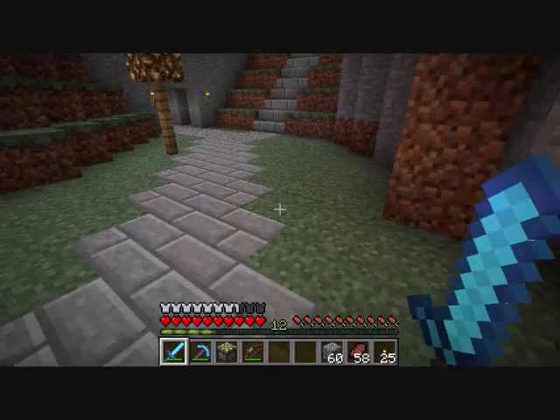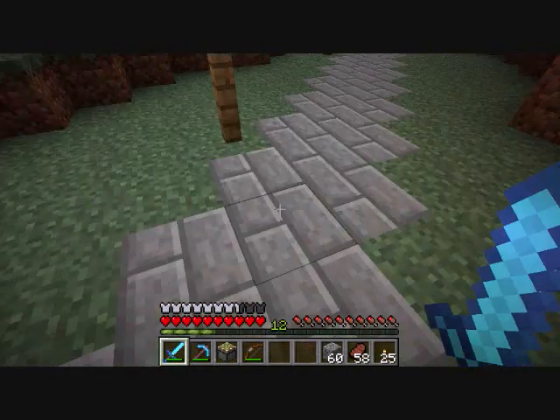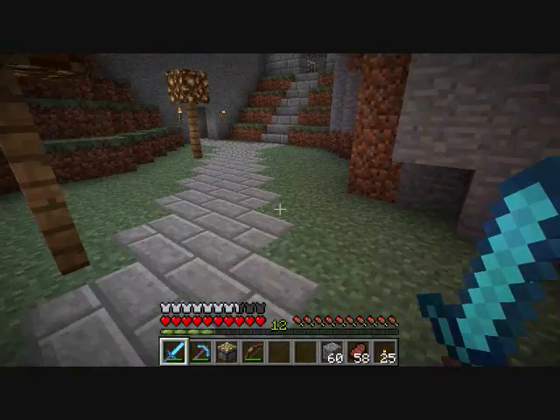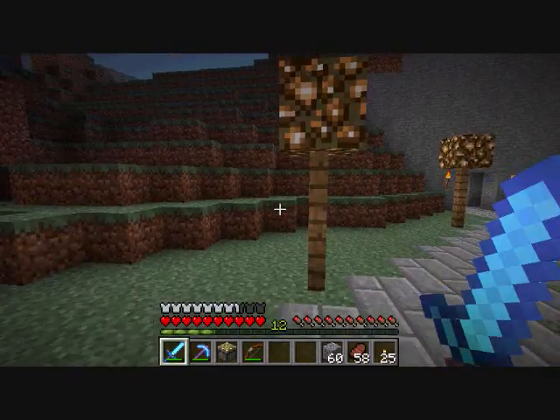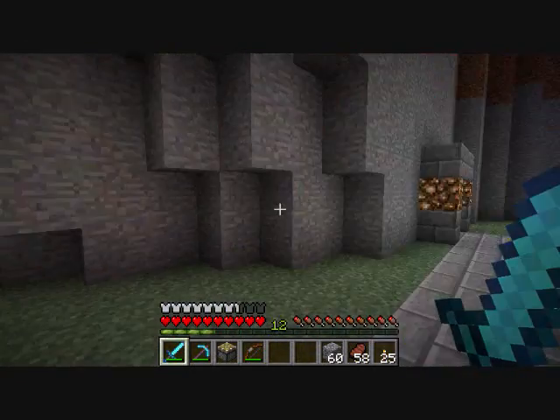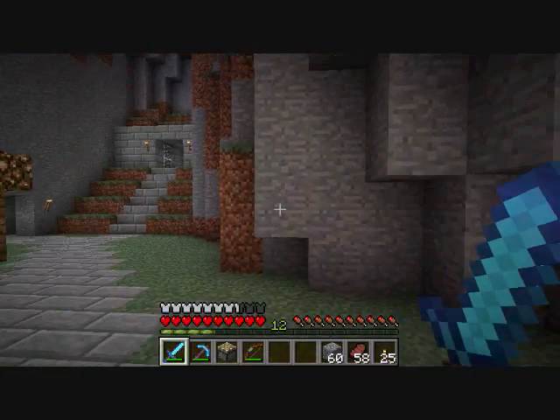I feel like they would look better on this side, because this walkway kind of groups them in with my home — they're on this side of the walkway, as is the rest of my home. It's almost like a surrounding barrier kind of thing. But over here, they were too close to the wall and I didn't like that.